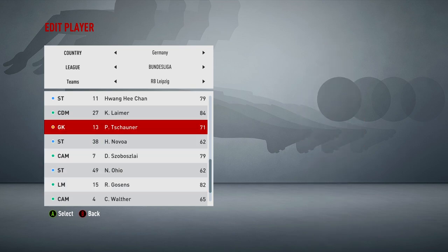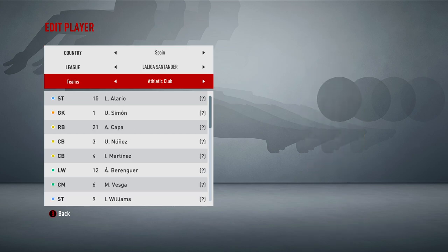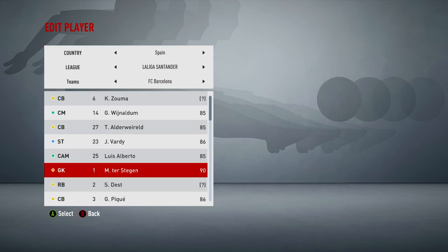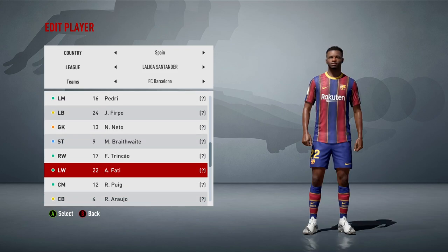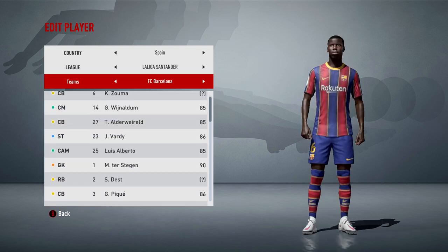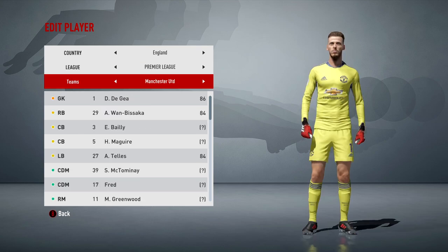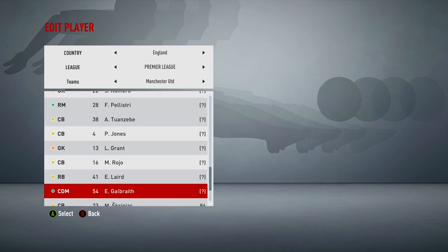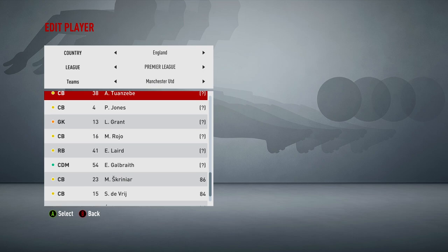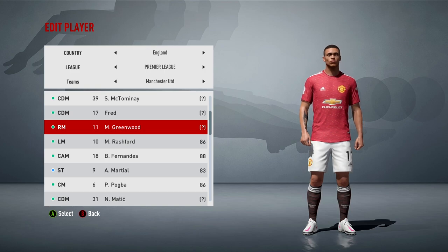Let's go over to Spain and take a look at Ansu Fati, who I knew didn't have a game face. They've got Jamie Vardy - I did not know that. Okay, Pedri, Ansu Fati - there you go, game face for Ansu Fati. And one person to definitely check is Mason Greenwood because as we all know he just never has a game face. There it is - Mason Greenwood finally with a game face.